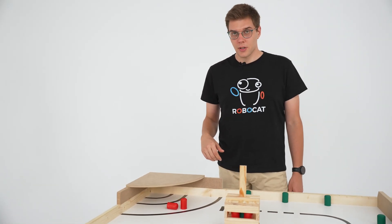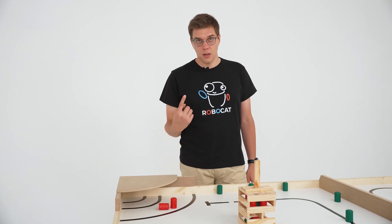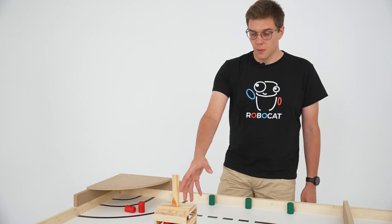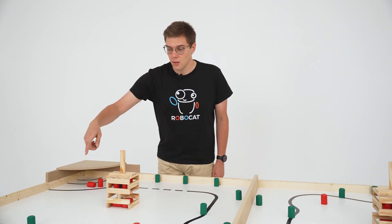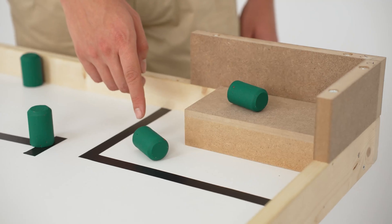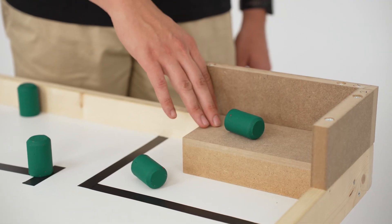As far as scoring is concerned, caps that are standing up will get an extra point compared to the ones that are laying down. The ones inside the building will count as double compared to the ones outside. In the shelter, caps on the lower floor will count two points, and on the top floor, four points.